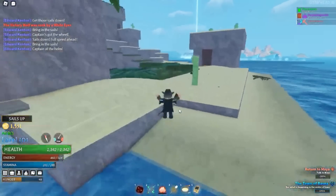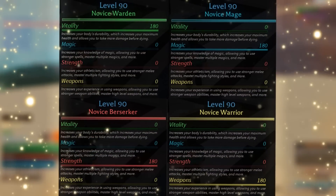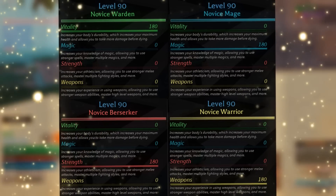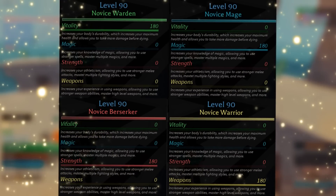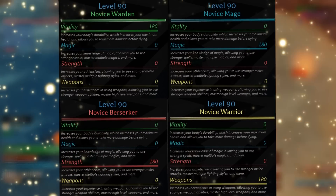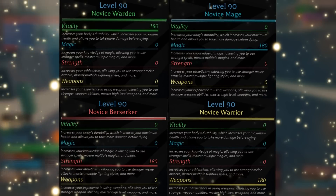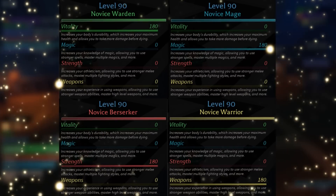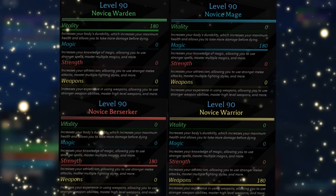Now let's get into your potential build options. On screen you should see 4 pure builds. I don't typically recommend these because putting all your stat points into 1 stat is worse than going for a mixed build. They're also not very versatile — you can only use magic, or weapons, or fighting styles, not a combination. It's just not that fun to use only one thing.